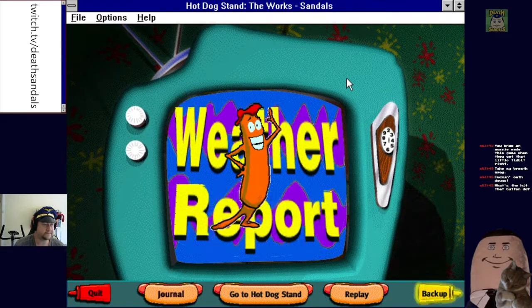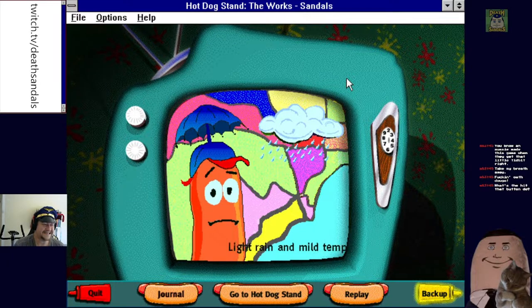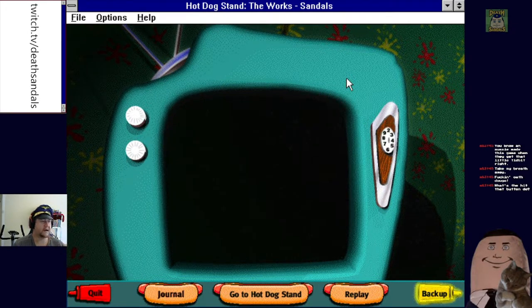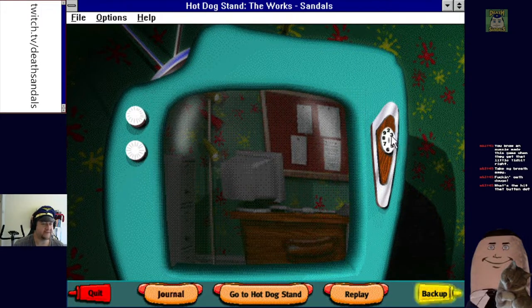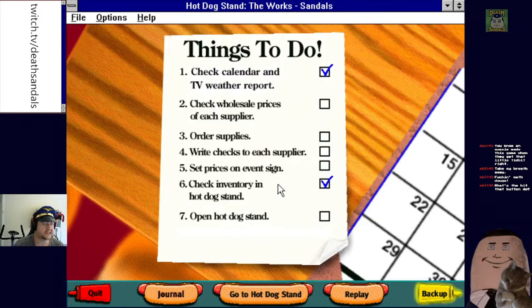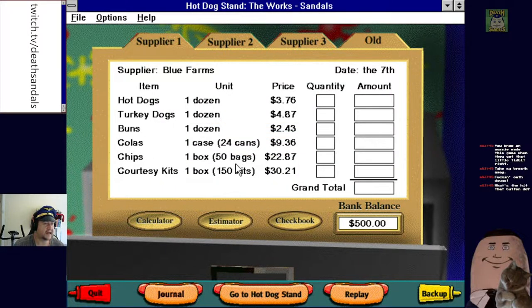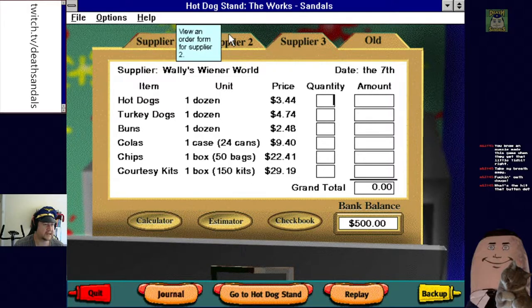Now it's time for the weather with Frank the Weather Wiener: we have light rain falling outside, so bring your umbrella and booties if you go out to the stadium. Light rain — and we get a reflection of the office, that's cool. Next up: check wholesale prices from each supplier. Blue Farms One Two Three, Wally's Wiener World — okay, so you go by who's got the cheapest prices.